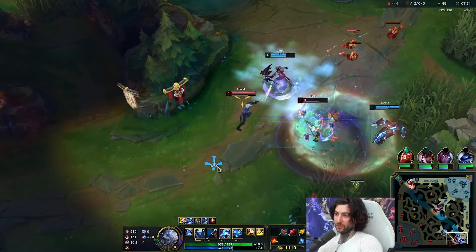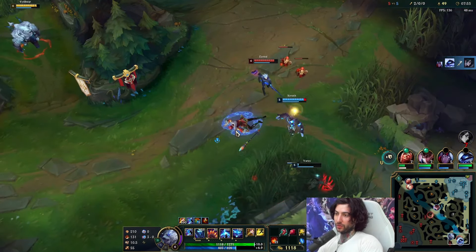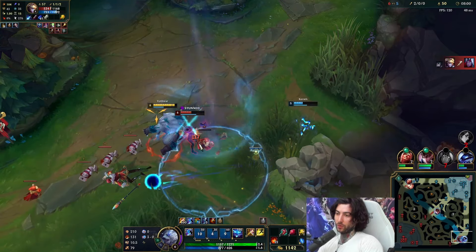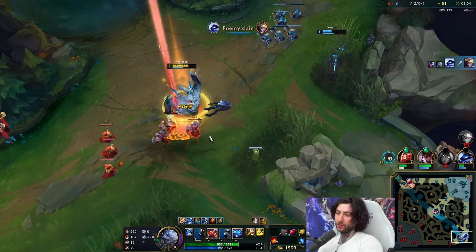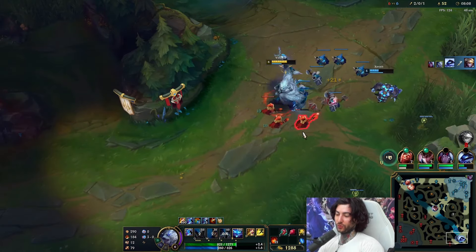I want to get in from behind. I think Ezreal will kill my Varus but I will be here to kill the Ezreal. I want to make sure I get the kill, but the Zilean support is of course too good at timing it.